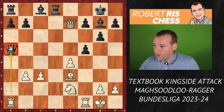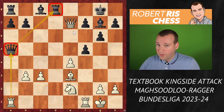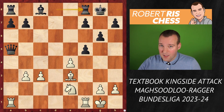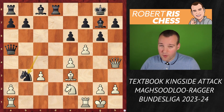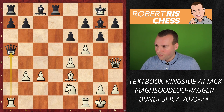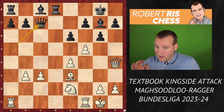If Black takes on b3, there's axb3 and now the queen on a5 is in trouble — it cannot go anywhere without giving up support of the rook on d8. The intermediate move Bf8 runs into a queen sacrifice: Qxf8 check, and if you take back, the queen on a5 is hanging — game over. So after f5, Black instead of taking the pawn first took on b3, eliminating an important attacker. After axb3, the queen went back to c7.